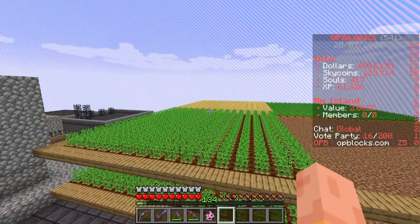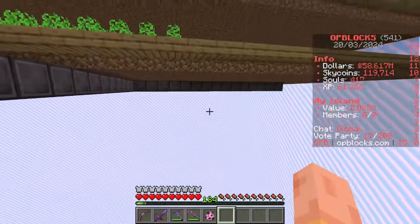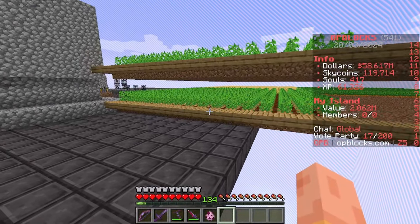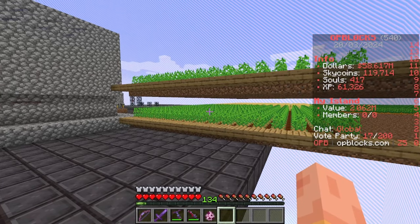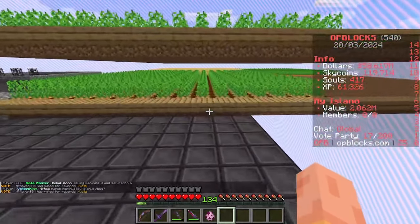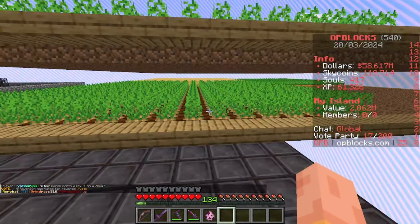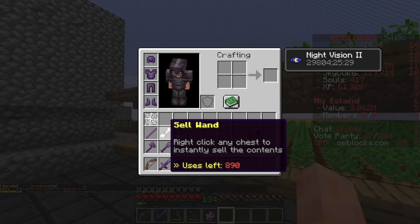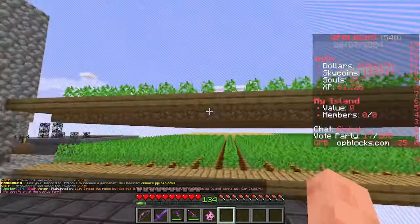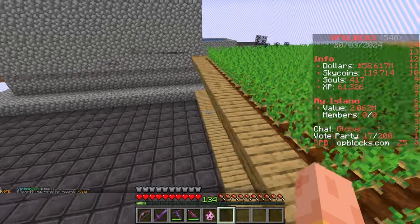I could probably do it 20 to 40 high and put some chests underneath here - this is going to be the bottom layer. I'm going to have it auto-sort so I can go around and sell everything. In the previous episode I mentioned using auto sell chests - that's a good method, especially when you level it up because it sells everything for 90% of the value. But where I'm going to have so much space, I've also got this sell wand: right-click any chest to instantly sell the contents.